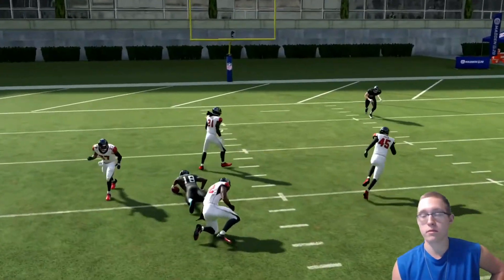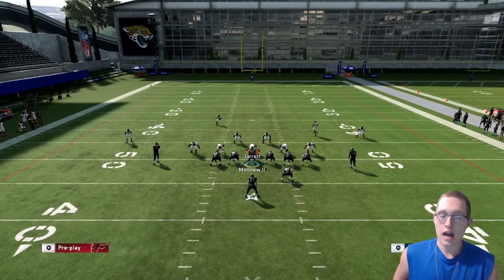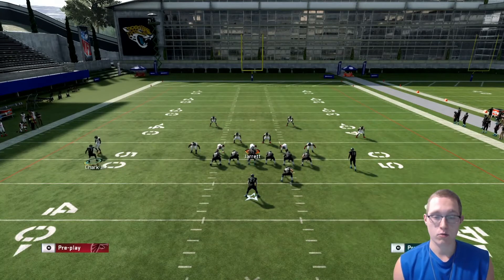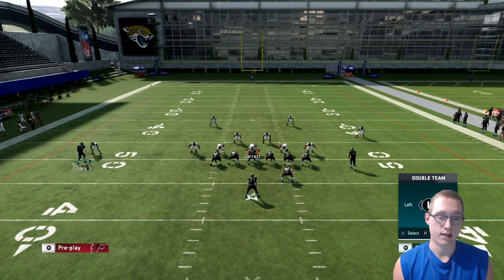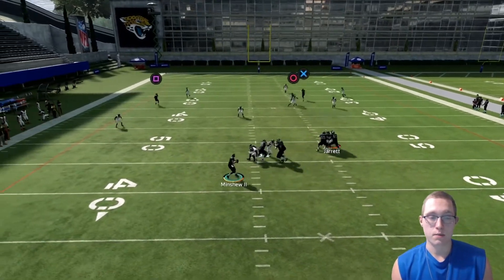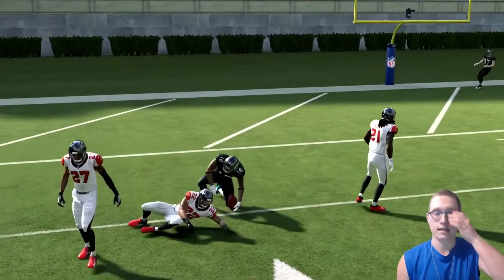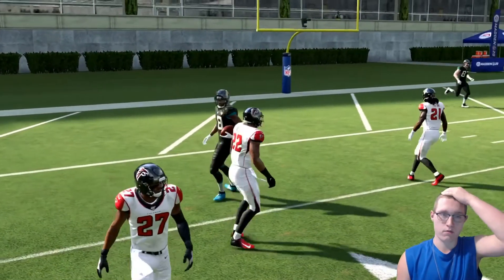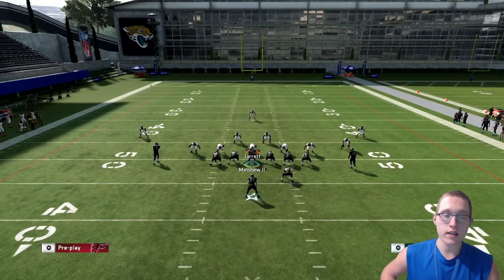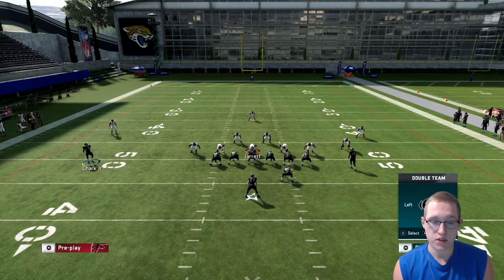They did flip the play there — that probably would have been an interception online, but you get the point. Running it again: if you don't double team, the outside linebacker can rush in and get an easy sack. So just slide protection to the left to be safe. As you can see, that picks up the chop block and we're able to throw it over the top for an easy 45 yards — a first down inside the red zone.